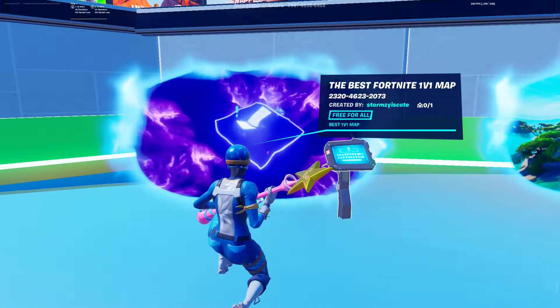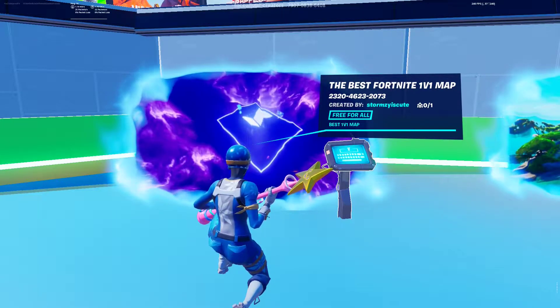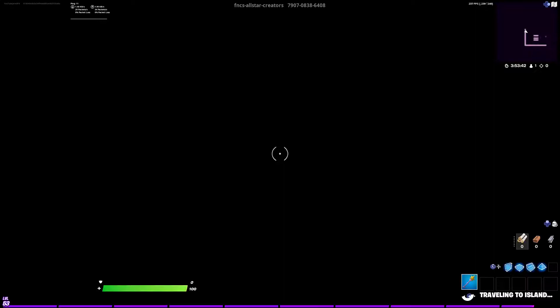As you can see here, the best Fortnite 1v1 map. The code is 2320-4623-2073, under where it says the best Fortnite 1v1 map. You guys want to put that in, then go into it.